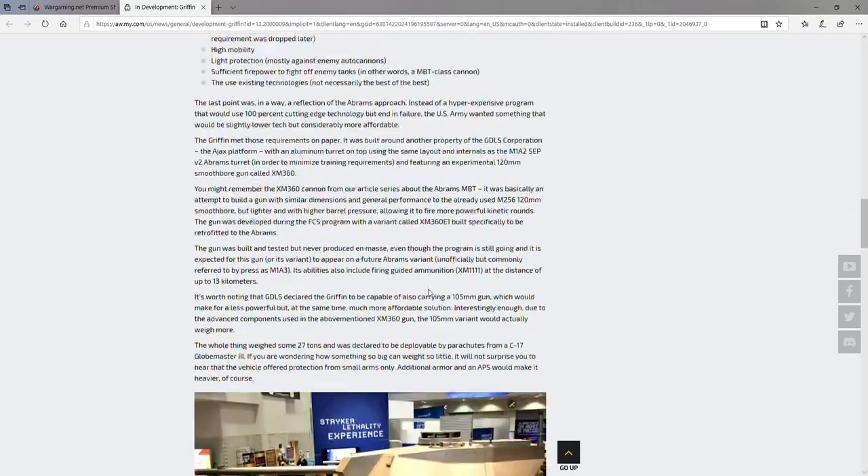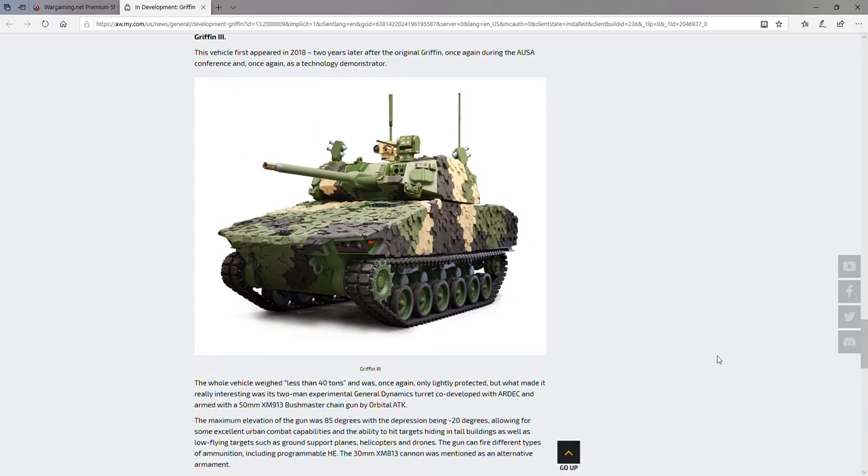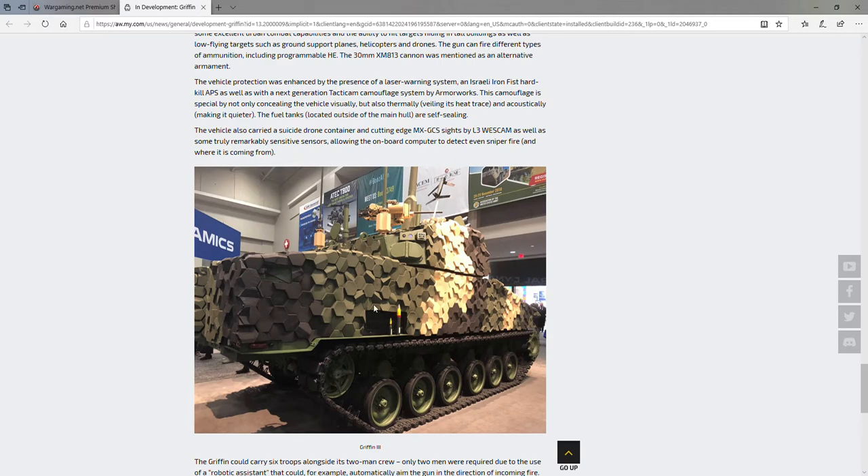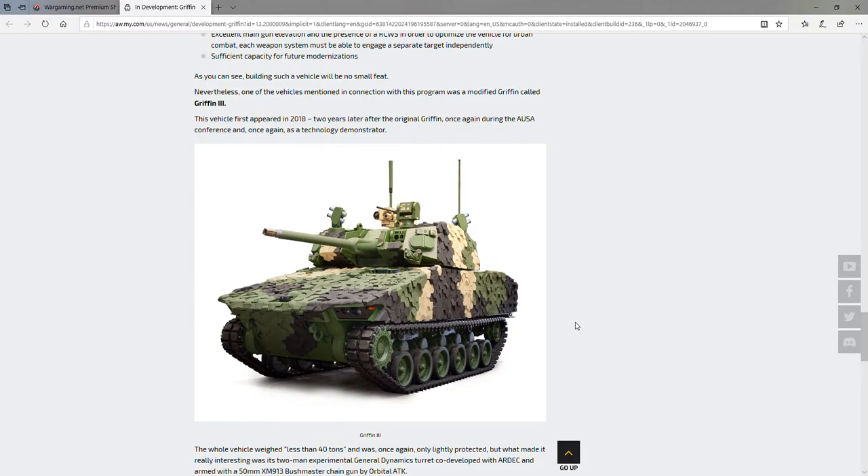The reason I want to cover this article is to show you the Griffin Phase 3, which features a robotically assisted 50 millimeter autocannon. It's a two-man vehicle, so not a true unmanned vehicle, but with a crew capacity of six. It also has a camouflage pattern designed to dampen not only heat signature but also sound - these are physically applied materials, not just paint.